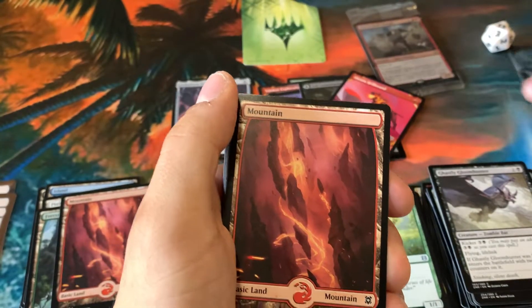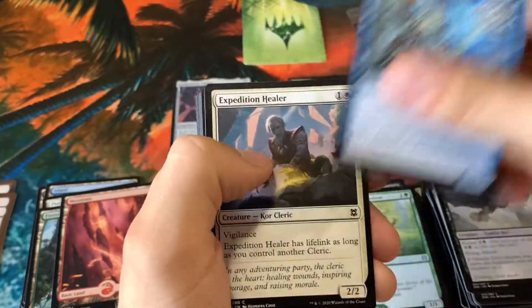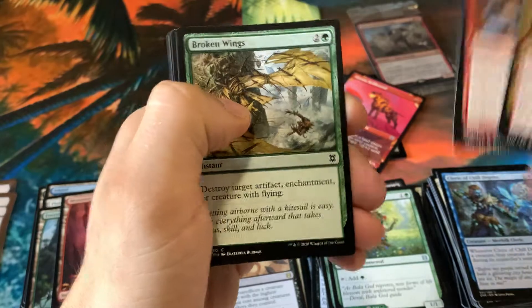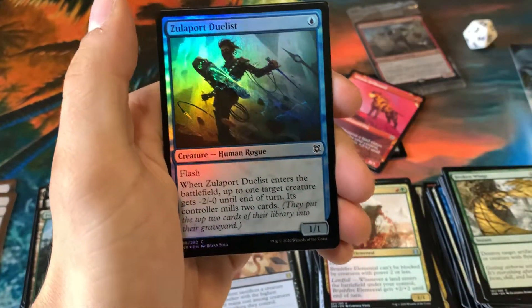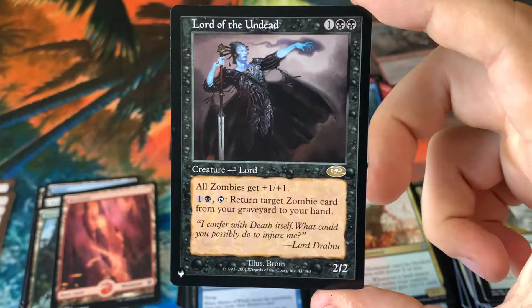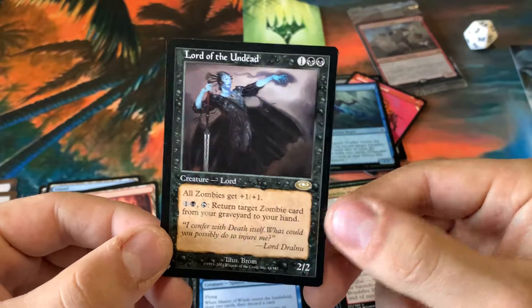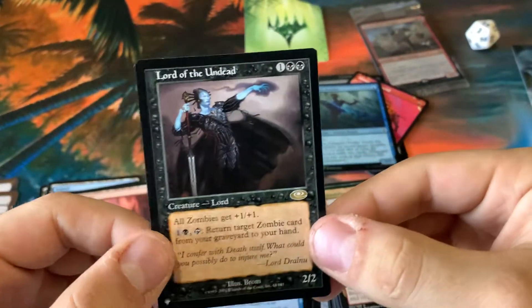All right, let's get to the Set Booster — see if maybe we can pull like a Kozilek or one of the Eldrazi that's in here. We have a beautiful art card of... Tabarax — very cool. We've got a Mountain, a Cleric. I don't even know how these things are organized; I couldn't really figure it out. Got a Master of Wins for a regular Zendikar card, and a Zulaport Duelist for the foil. And — oh interesting — Lord of the Undead, a foil from an older set. Return target zombie card from your graveyard to your hand. All zombies get plus one, plus one. Very cool — it actually doesn't count as a zombie itself, which is interesting. He's kind of like a vampire or something, but super cool with a very cool frame on that.